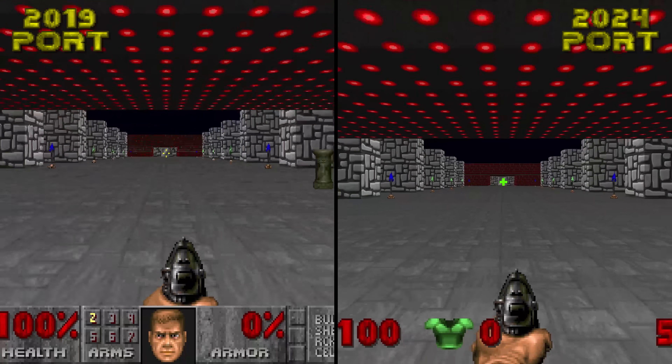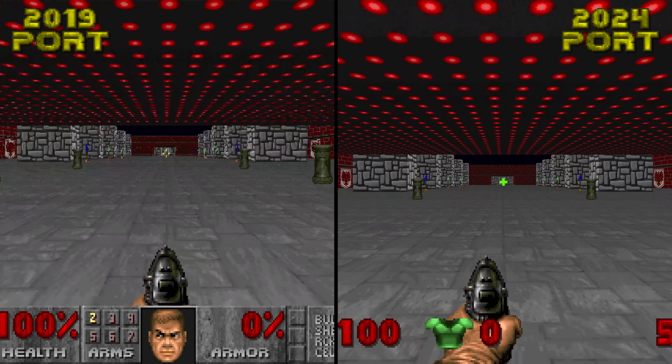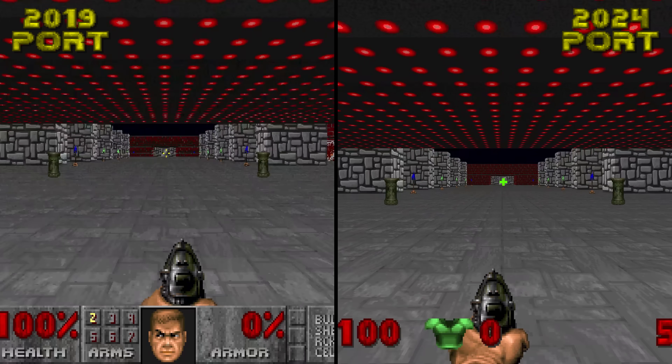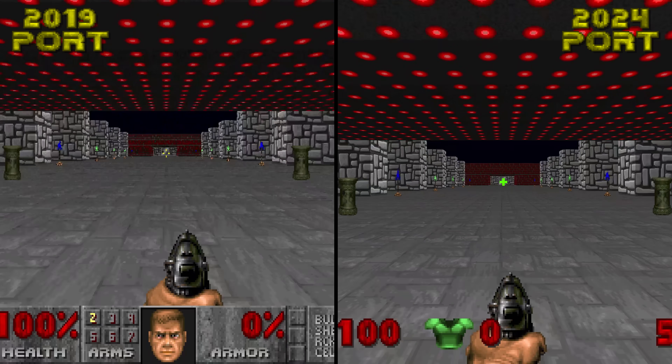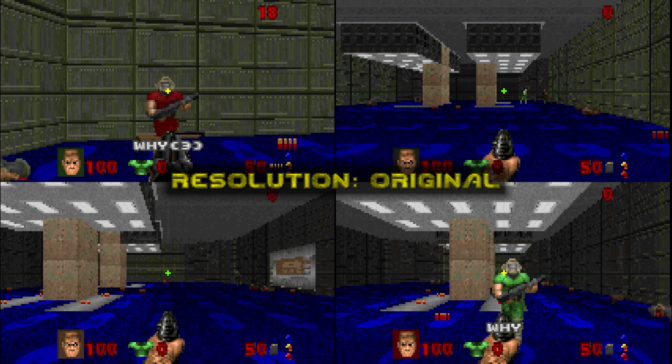It also does a great job at cleaning up those jagged edges seen on diagonal lines. Ceiling lights used to have this distracting flickering effect where they disappear and reappear repeatedly. This issue has been immensely improved upon thanks to the higher resolution. And just for fun, here's a comparison of the original resolution to the maximum resolution and a four player split screen match.